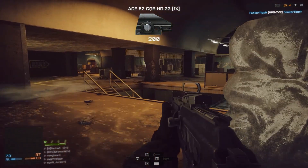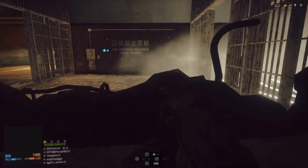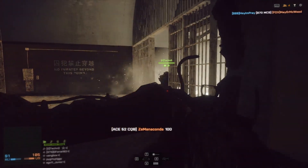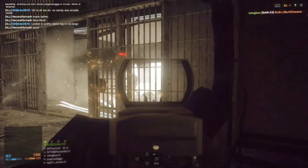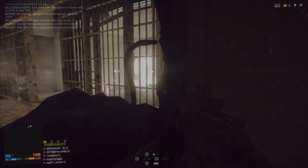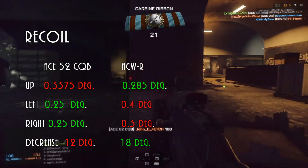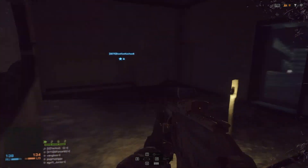This weapon is very effective in close quarters and medium range. I was wondering why it seemed more effective than the ACWR in close quarters, even though its rate of fire is only 650 compared to the ACWR's 880 rounds per minute. Looking at the recoil patterns, the ACWR had slightly better vertical recoil, but the ACE-52's left-right recoil was better. I call that essentially even.